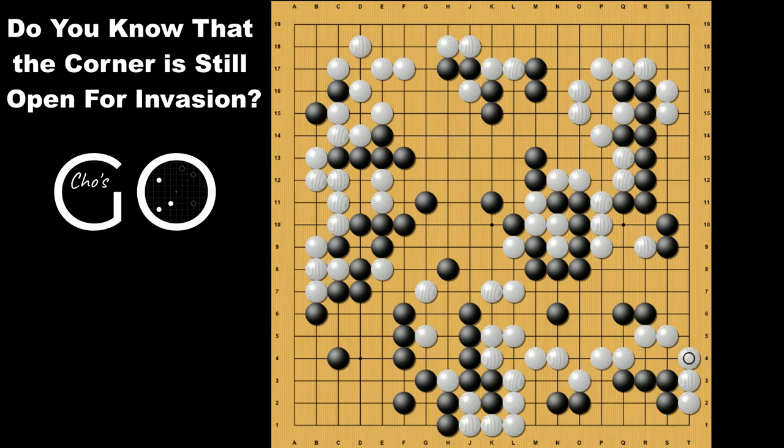Back here. Does this move work for Black? The answer is no, because White harasses and goes in, and Black is dead like this.